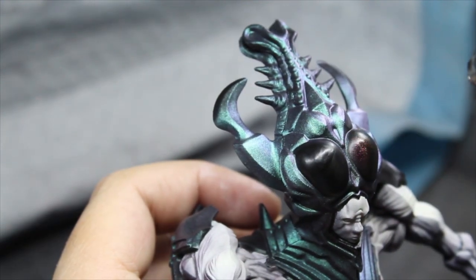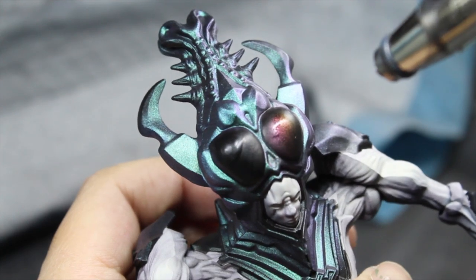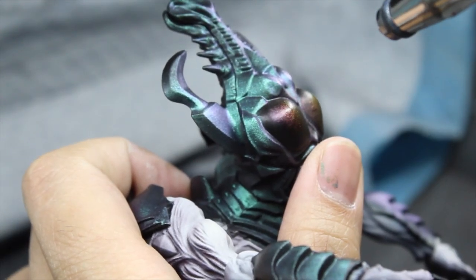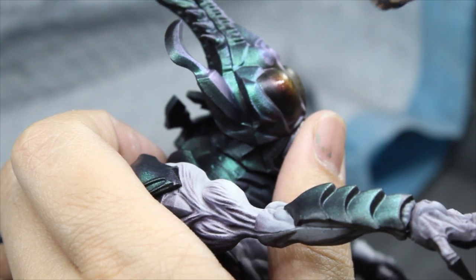The bug eyes on top of the model we're going to repaint black and apply a different color shift paint — this time Green Stuff World's Nebula Copper, which transitions between pink and orange. I think it makes a good contrast from the rest of the carapace: warm colors here and cool colors elsewhere.